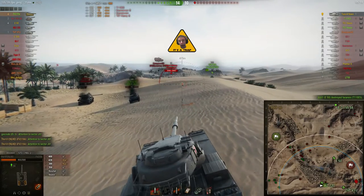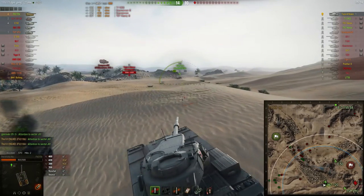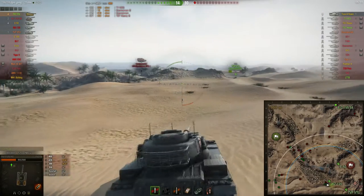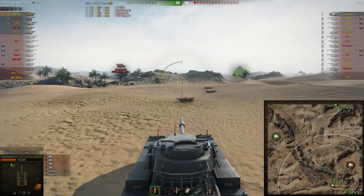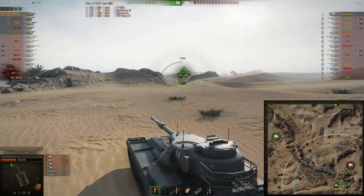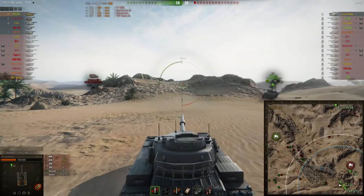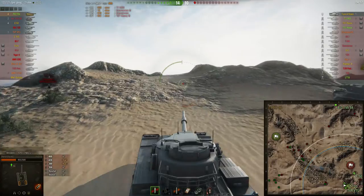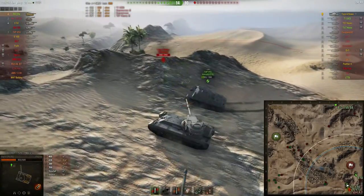I've only got 3 AP shells left plus a few HE shells. The HE shells on this tank are actually HESH rounds, which have a bit more penetration than normal HE. But the Type 4 Heavy is around the corner and is still on full health, so I need to figure out how to take down this game.